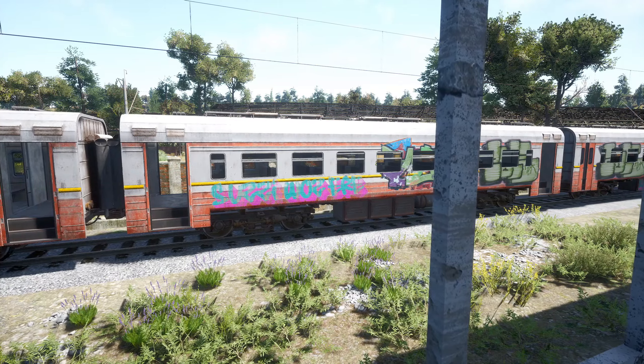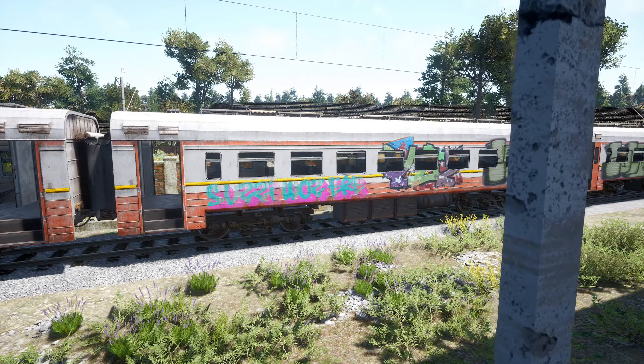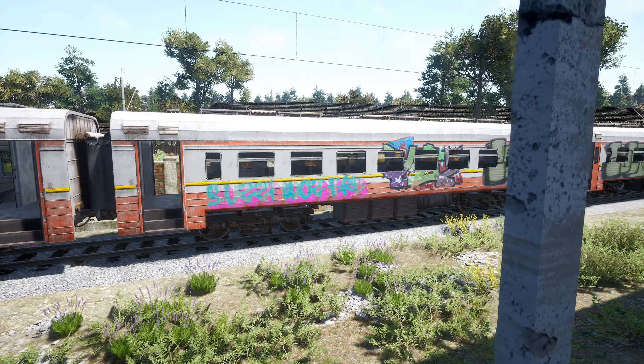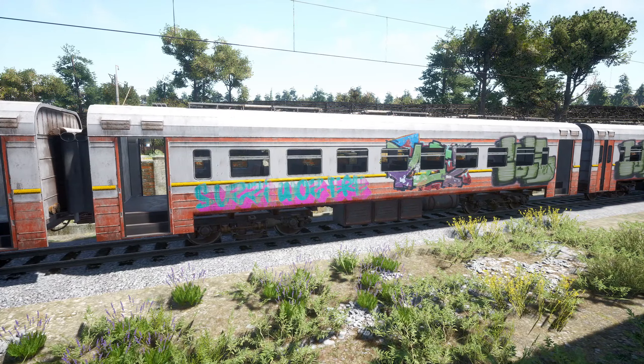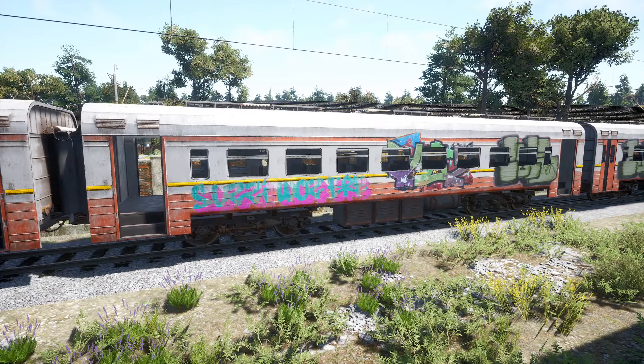You will be able to find water here — there are many sources within the buildings and within the office blocks as well. Just be careful because it's a prime location, especially for resources and PVP. PVP will most likely be rife within these areas.